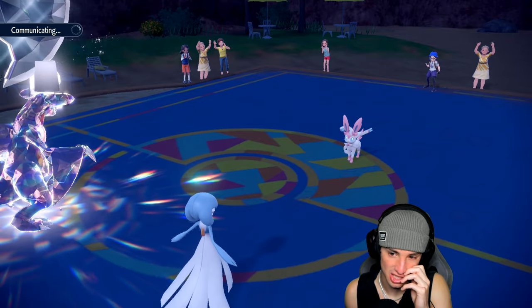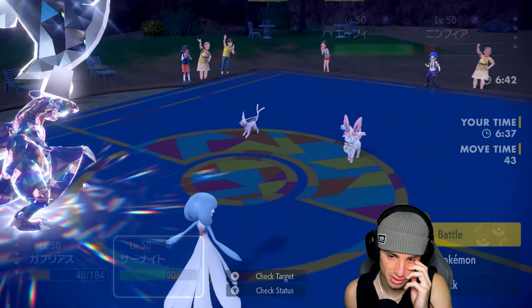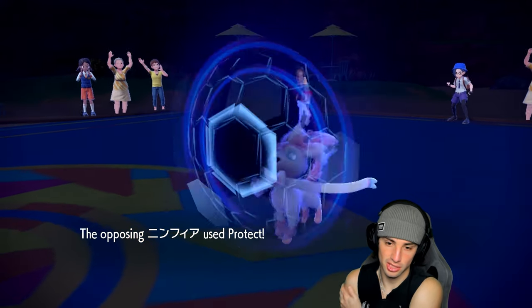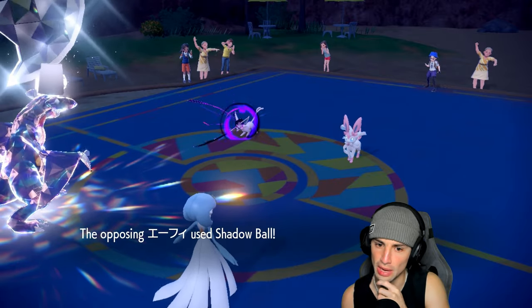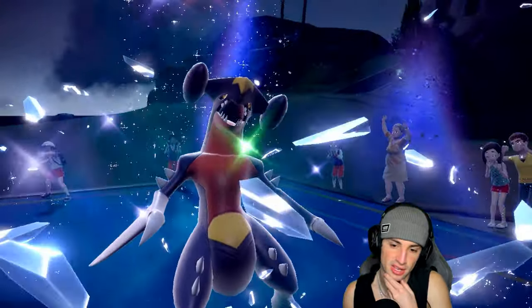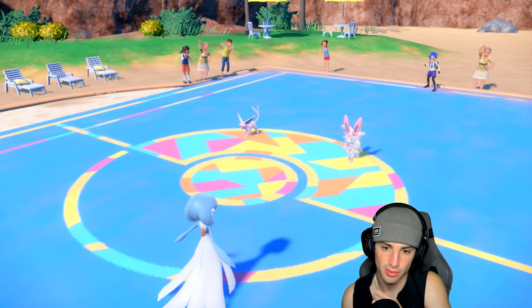Hoping they bring in a slower Pokemon so I can just EQ and go for another Dazzling Gleam. They go to Espeon — we should still outspeed. Same exact play. Sylveon protects, that's fine. But this Espeon is a bit faster — it's gonna KO me. Okay, I can get off Dazzling Gleam though. Now they know they can outspeed Gardevoir, which is fine. Espeon could KO Gardevoir with Shadow Ball — something to watch.